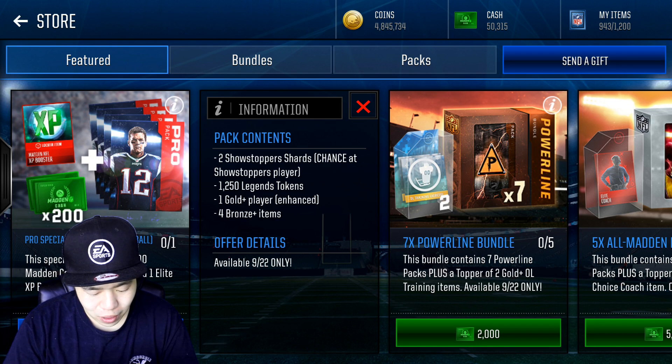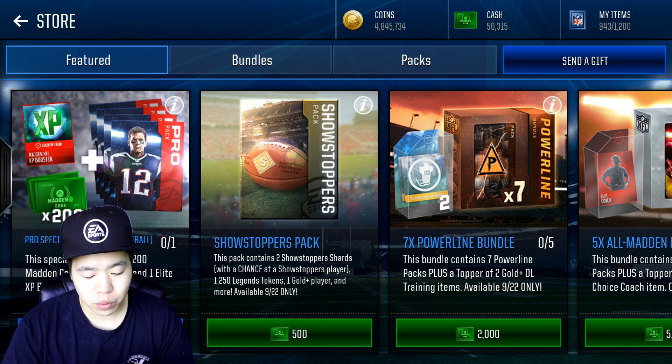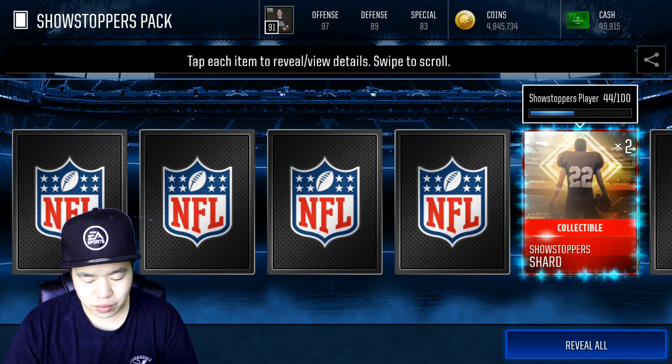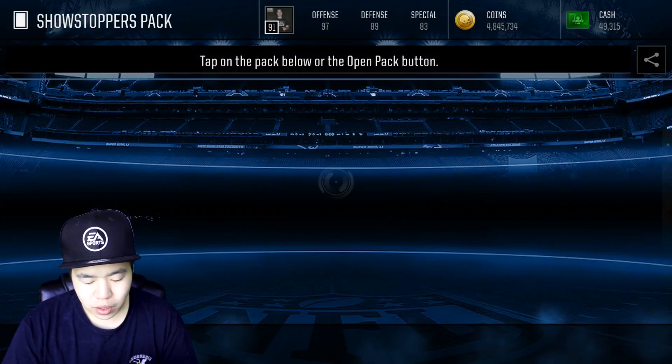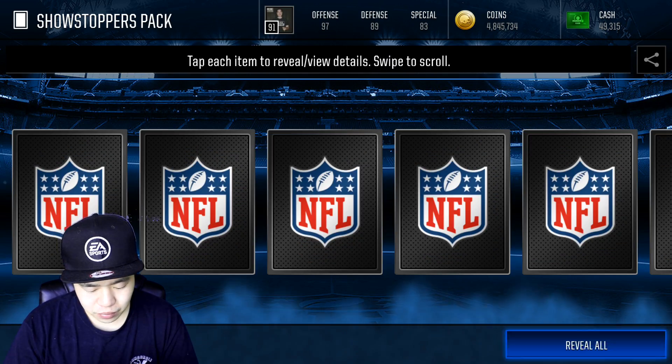It comes with two gold or better players, the legend tokens, and two Showstopper tokens, so we have a chance to actually pull him. Let's see how we do — we're gonna open probably 40 of them. First pack right here — nothing really good, but if we get 40 we'll be really close to making a pack.